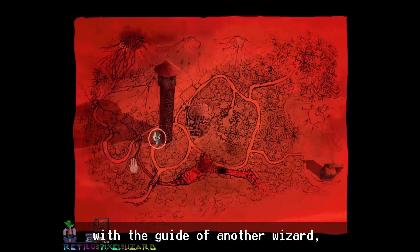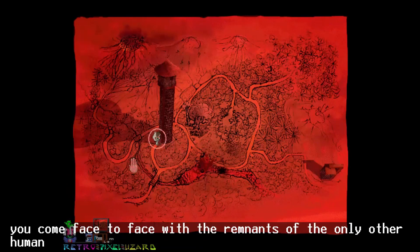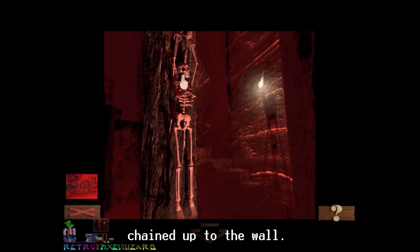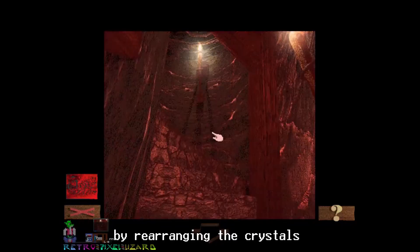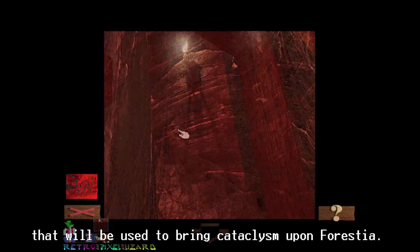What exactly does he expect out of a child? Shortly after reaching the wizard's tower with the guide of another wizard, you come face to face with the remnants of the only other human besides you, chained up to the wall. Will this also be your fate? The skeleton talks to you and tells you to stop the wizard by rearranging the crystals that will be used to bring cataclysm upon Forestia.